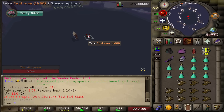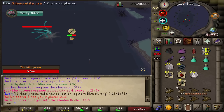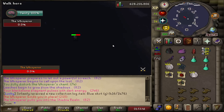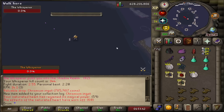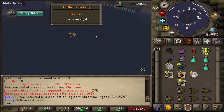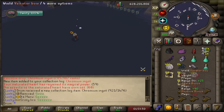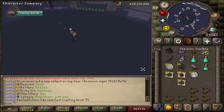Perfect kill for the Soul Rune drop, and we end up getting 1,400 of them — that's amazing. Something new: the Chromium Ingot. This is the thing that you need to make the rings. I don't think these are going for too much, like under a mil. Probably just going to keep this one just in case I get another vestige. New to the collection log.